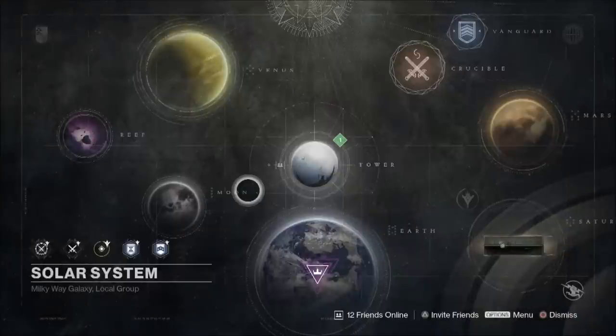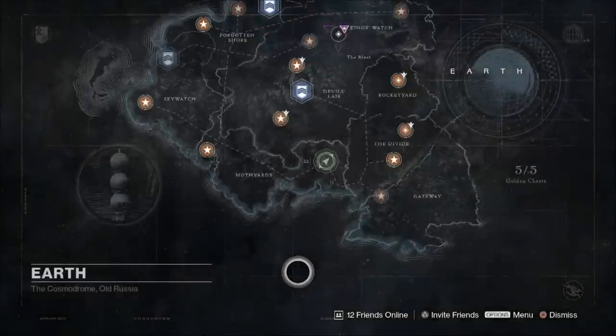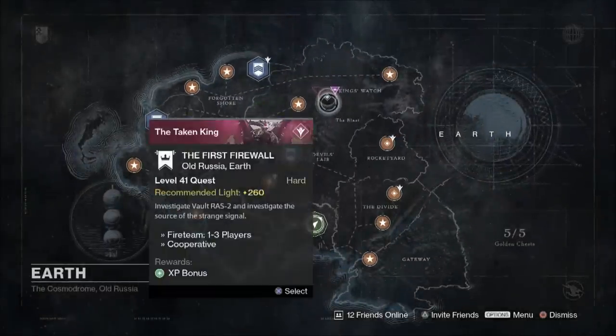Hello again my friends, the elusive Sleeper Simulant questline is now active. If you've found all four dark age relics and handed them in to the gunsmith, you'll find the first firewall mission waiting for you on Earth. Completing this mission is just the first step in this questline. In this video I'll talk you through everything you need to do to get your hands on the Sleeper Simulant. So then, let's begin.